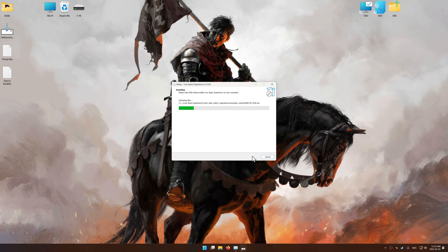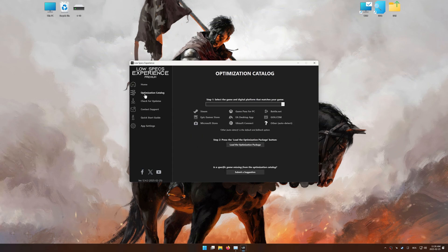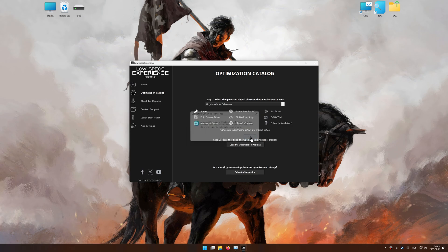First things first, start the installation process for Low Specs Experience. Once the installation is complete, start it using the newly created desktop shortcut. Now, go to the optimization catalog, select the applicable digital platform, and select your game from the drop-down menu. Once done, press the load the optimization package button. Low Specs Experience should automatically detect the game version installed on your system. If it does not, you will be asked to manually select the game installation directory. Press OK, and the optimization control panel will load.